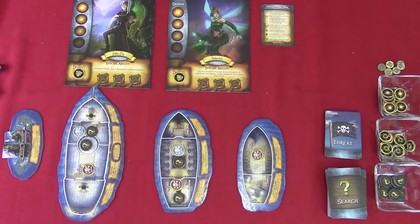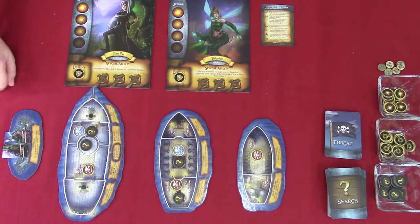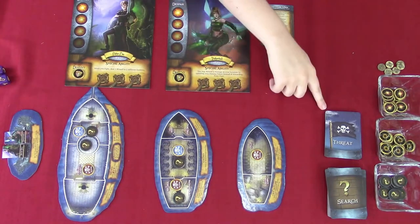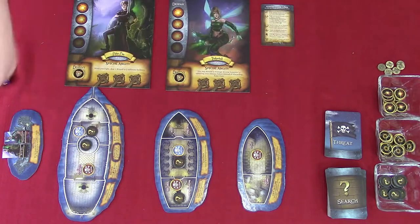Beginning with the first player, each character must perform the following steps on their turn: a morale check using the dice, perform actions, draw a threat card, resolve its effect, activate enemies, activate named enemies, and discover new enemies. Play continues clockwise with each character taking a turn until both win conditions or any of the loss conditions are met.